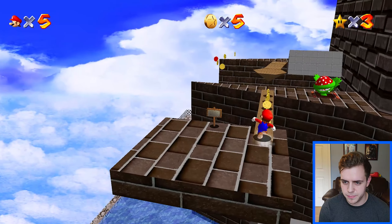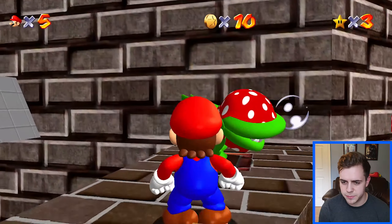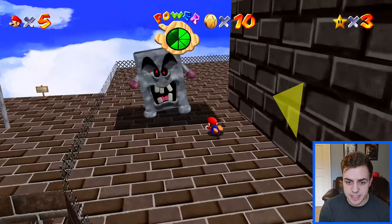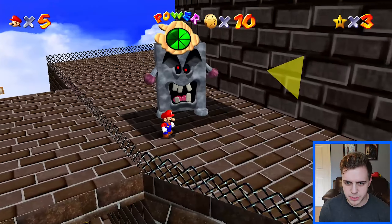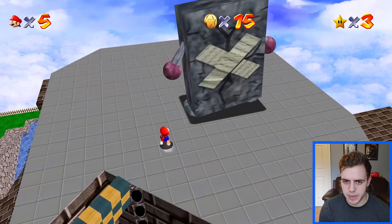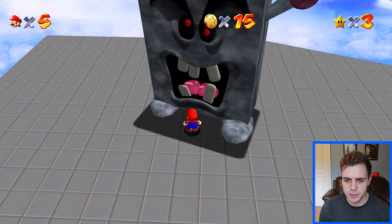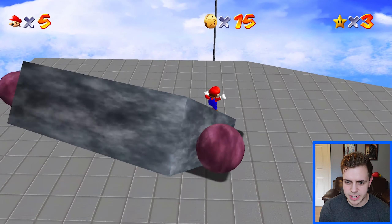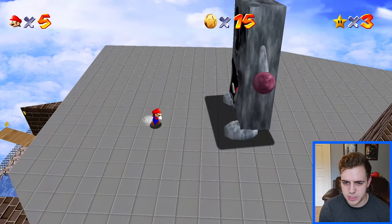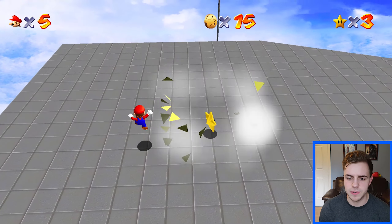These are nice looking piranha plants - a lot less blocky than the N64 one. I need to defeat this guy. These guys do look good. Look at their mouth - it's so 3D. Very nice looking. This is who I want to fight - Big Thwomp. They made their mouth more 3D in this game. Before it was a 2D texture on the original game, but now they actually gave it some depth. There's nothing that's not nice in this mod. This is a fantastic mod. It's actually crazy how much work they did - I'm blown away. That's why I wanted to make a whole video on this. And there we go, we defeat the Thwomp.